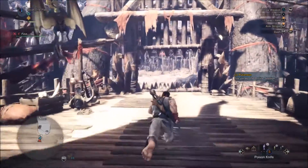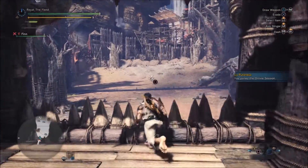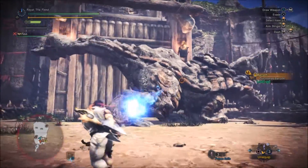First thing you want to do is pop all your max potions and ancient potions, eat a steak, get all your stats buffed up, chuck your demon powders, armor skins, armor pulls, might pulls, all that other stuff.